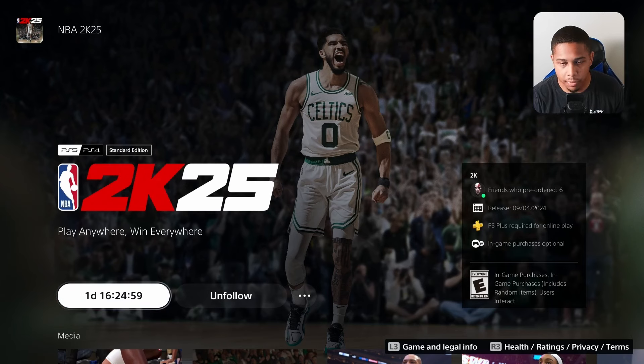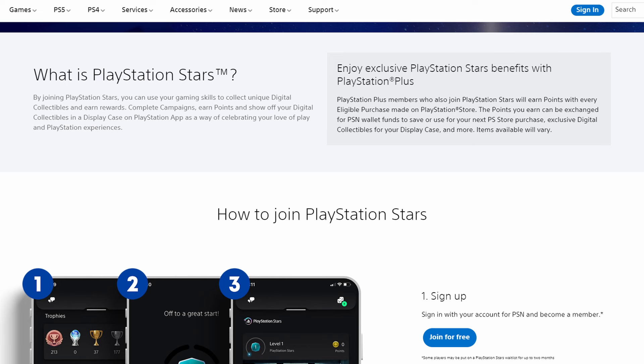So how you would get 2K25 for free on PlayStation — if you haven't heard of the PlayStation Stars program, it is PlayStation's loyalty program which basically allows you to earn points, collect different collectibles, and earn rewards. You do campaigns, earn points by playing different games, and if you're a PlayStation Plus member you also earn points by making purchases in the PlayStation Store. If you already signed up for PlayStation Stars — it's completely free — then you probably have some points built up that you forgot about.